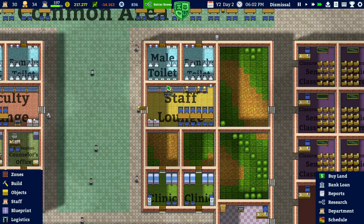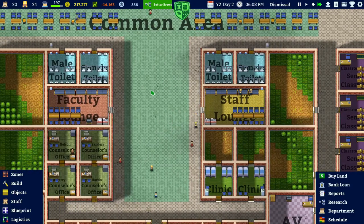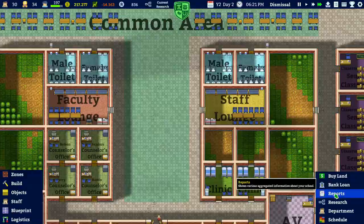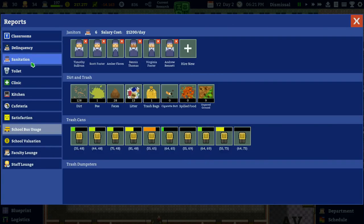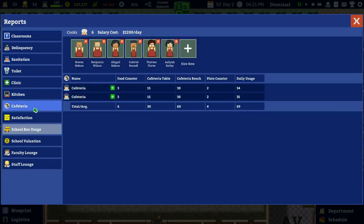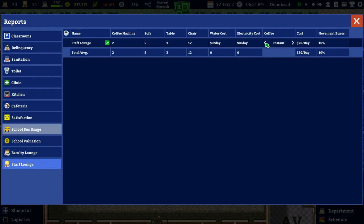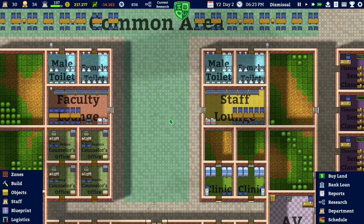These staff lounges should help make our staff happier. Now we can get better coffee - let's go to the faculty lounge and upgrade to espresso, which gives them a bonus. These upgrades should give them a bonus too. It'll cost a little bit of money, but that's fine.